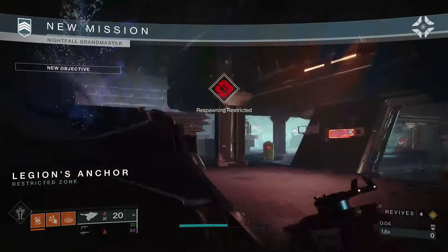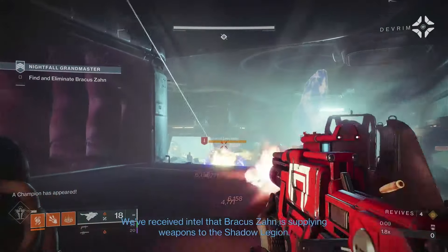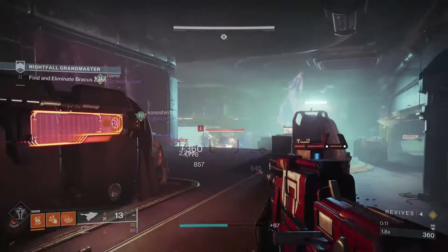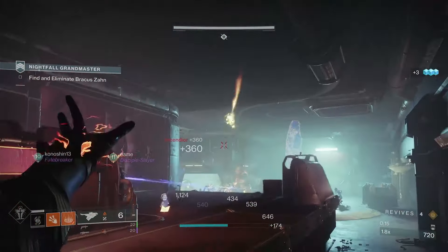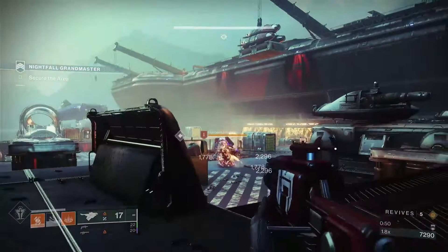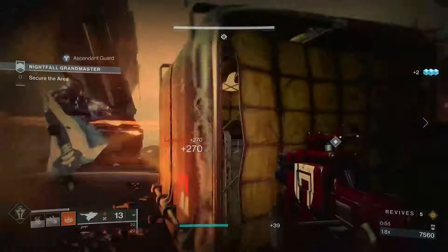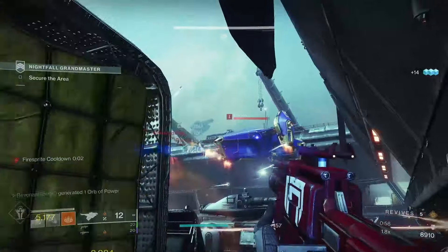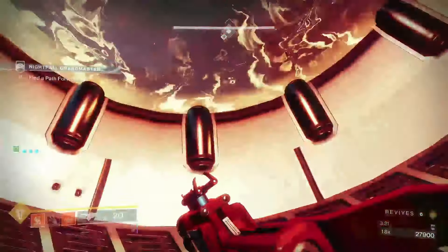The first part of this strike hasn't changed too much from its previous iteration. Move through this area, defeat the Cabal and the champions that spawn, and have your ghost unlock the door to the landing pad. Out on the landing pad, defeat the Cabal, the elites, and the champions, and deal with the Thresher that is going to pelt absolute hellfire down upon you.